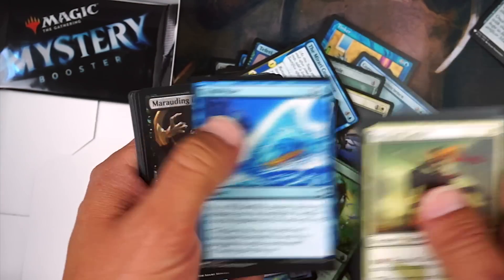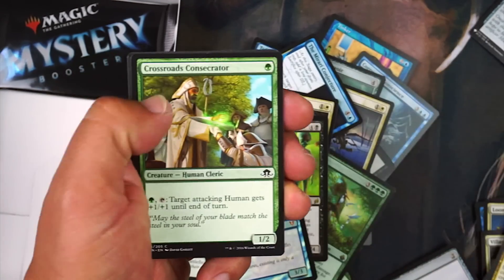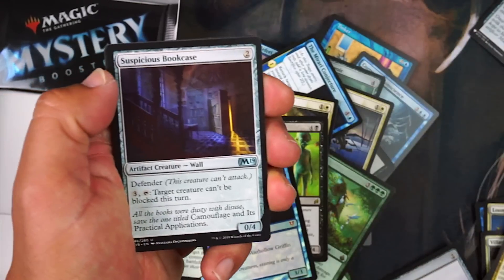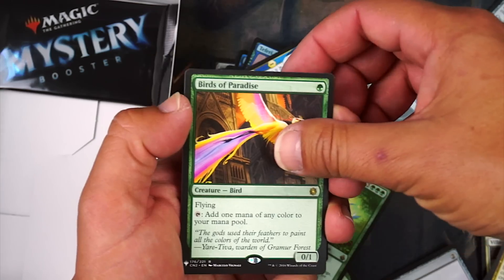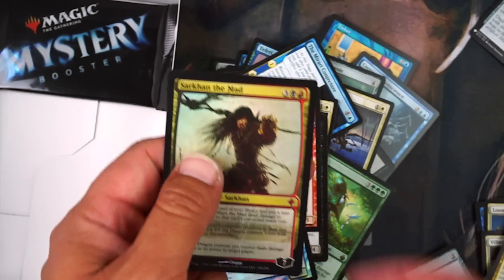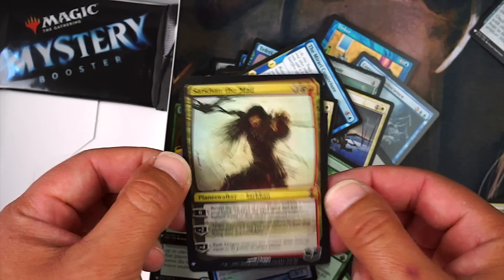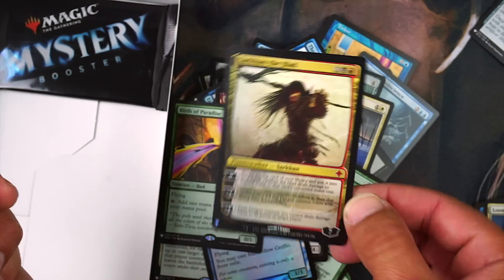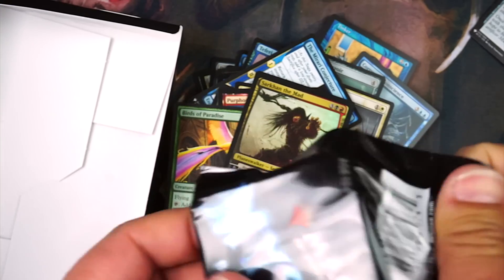Penultimate pack — gotta save the best for last, so this will probably be a bad pack. Profane Command — I'll take that. Birds of Paradise — yes please. And Sarkhan the Mad — weird. Chirpy... that's another mythic foil.